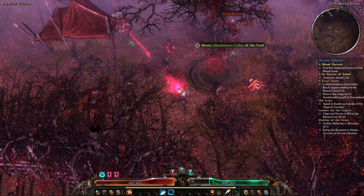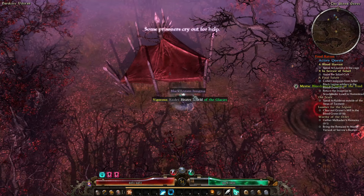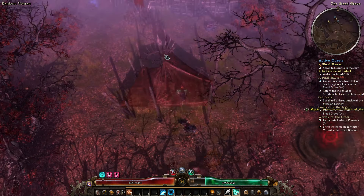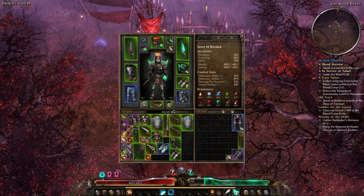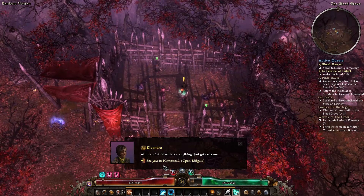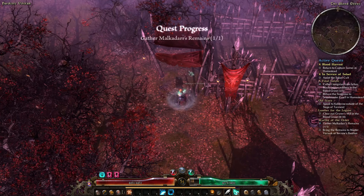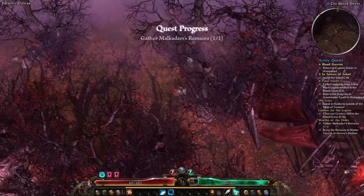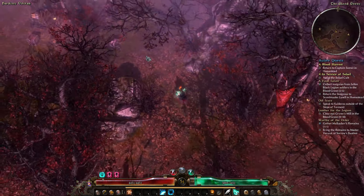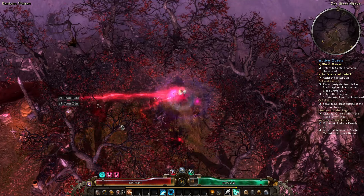I think that's my farmers just there — you can see the blue dots on the map, so we'll go rescue them. How many more insignia do I need? I've already got 6. Okay, so we'll send these guys back to Homestead, pick up Malkadar's remains — very convenient of all this being in the same place. I've already done the totem in this area and already collected my insignia, so I'm not going to bother clicking on any more of those.